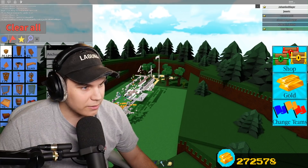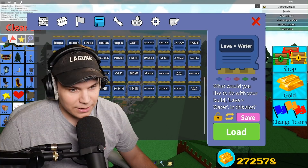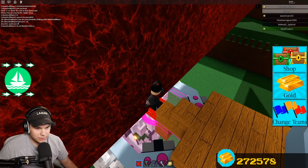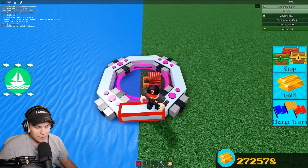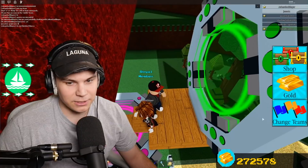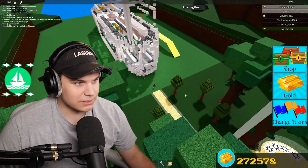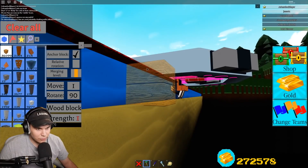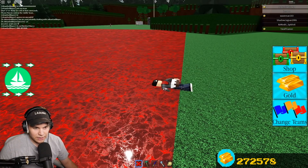All right, just to prepare: turn off anchor block, select the gate, hit load. Sit here. Maybe he doesn't even notice. I forgot something major — I messed it up, I screwed it up. What's happening here? Just quickly turned all the water to lava. No big deal, don't mind if I do.